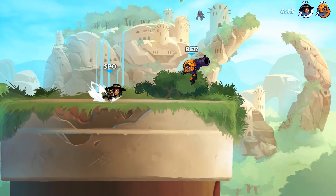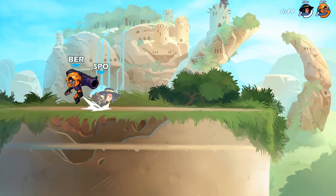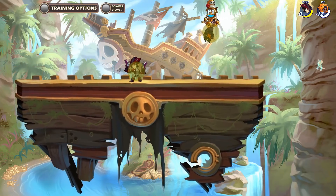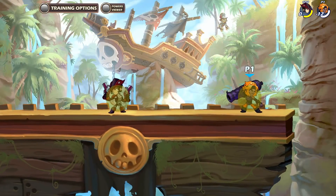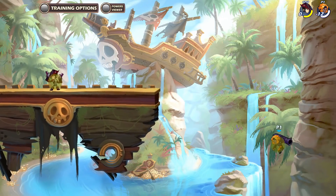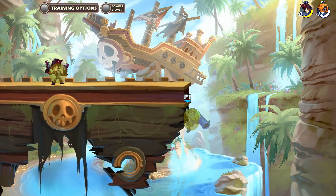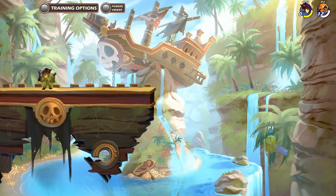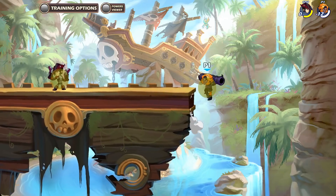Using it in a bad position can still be bad though, so think about the range while you're using this move. And because it moves forward horizontally, you can use it to help you get back to stage a bit after being hit out. It's not as good as lance side air or gauntlet side air for this scenario because it propels you downward more, but it still helps a little bit.